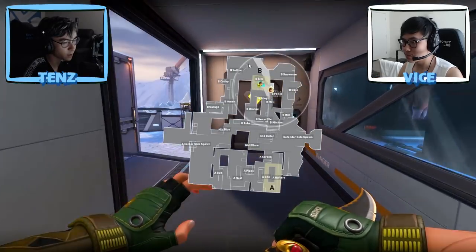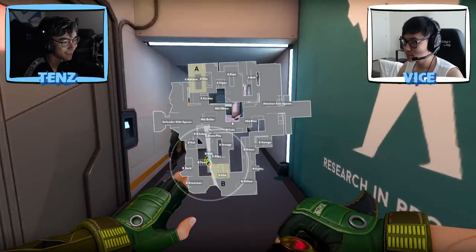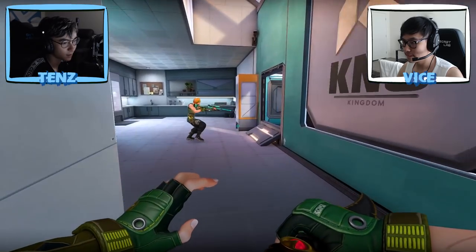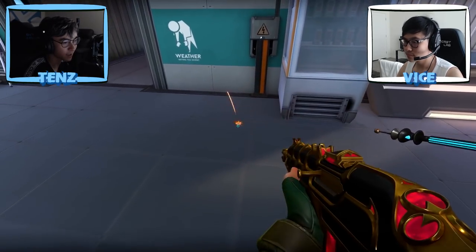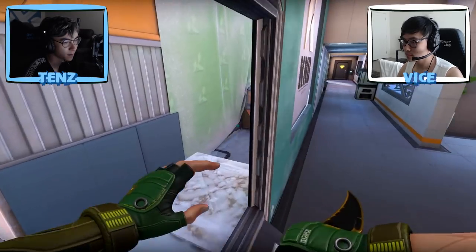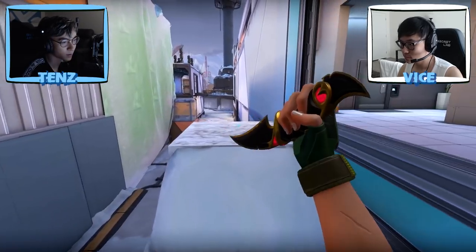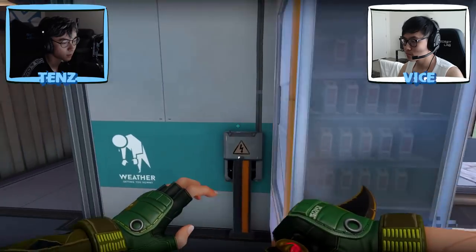With Killjoy, honestly I feel like she could probably anchor one side of the map kind of easily. Yeah, or just get info at least. You can put an alarm bot in all these spots. If you alarm bot right here it literally covers both this window and this window. You just have to worry about this side — or maybe alarm bot right here, a turret one side, put a turret in the window holding that, and you're just AWPing this hallway right here.